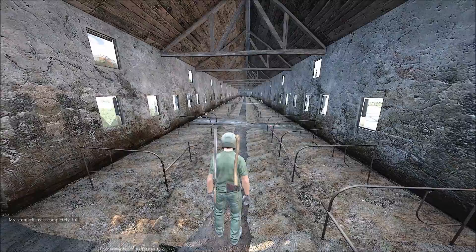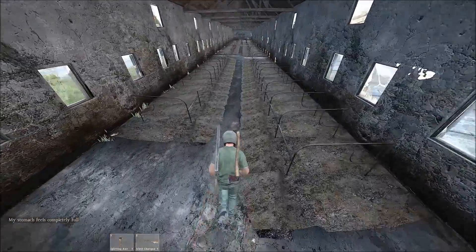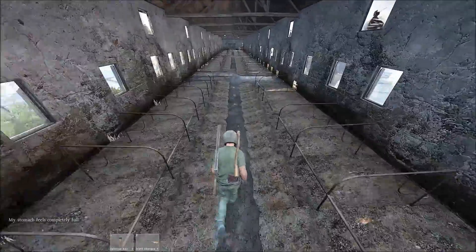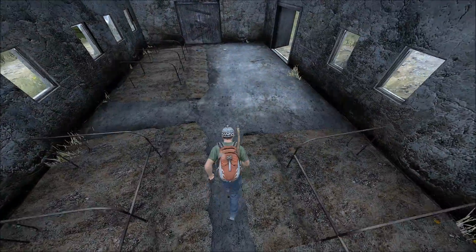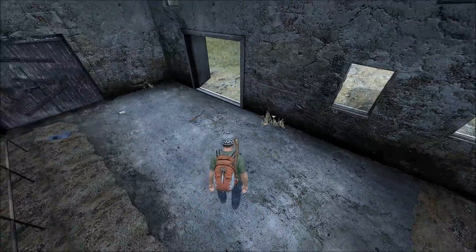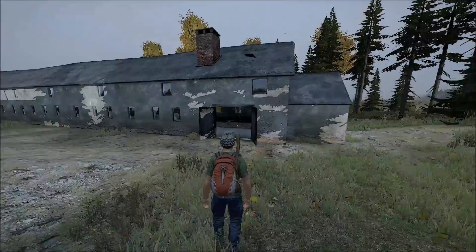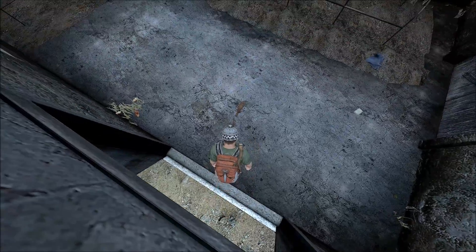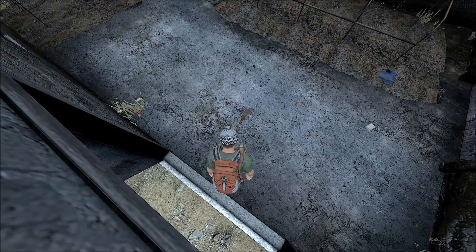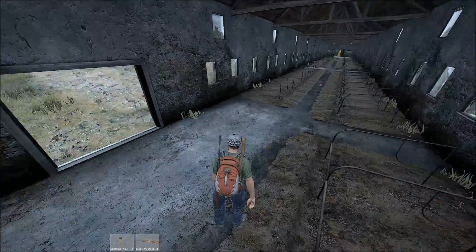Previously I found a crossbow there and now a shotgun, so we have a new primary weapon location. Here's further confirmation that these farm buildings now spawn primary weapons — these tall long ones at the end. I've found a Blaze — see it there, very nice — and in this barn I've actually found a backpack and some clothing.